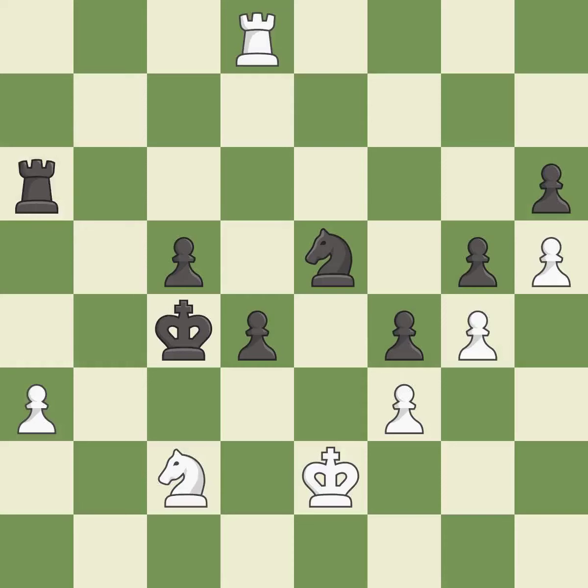One player was winning but then gave it away. Black got the better of white in that game. White played a bit better than black in the opening, but black capitalized on their chances in the middle game.